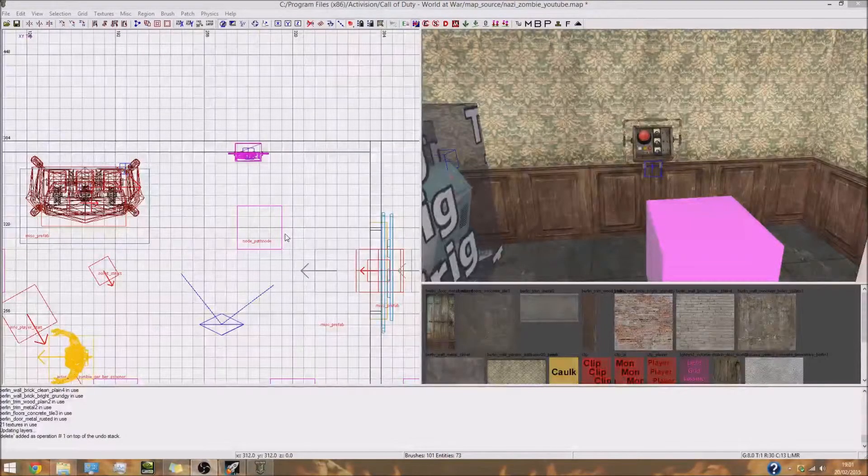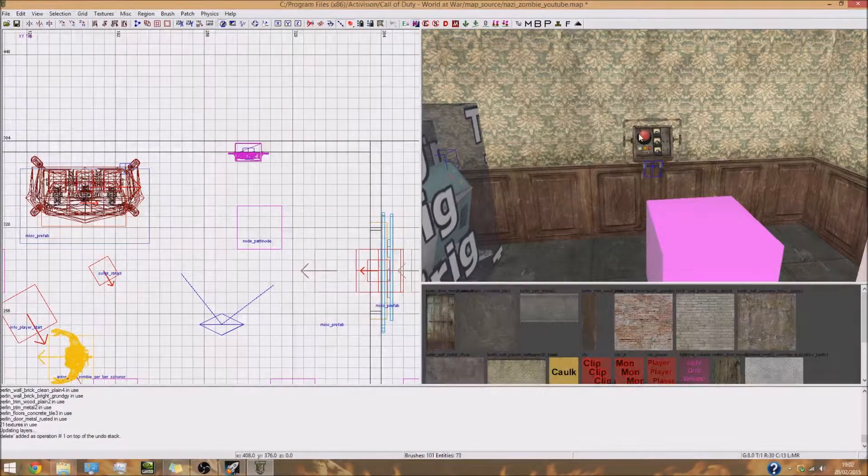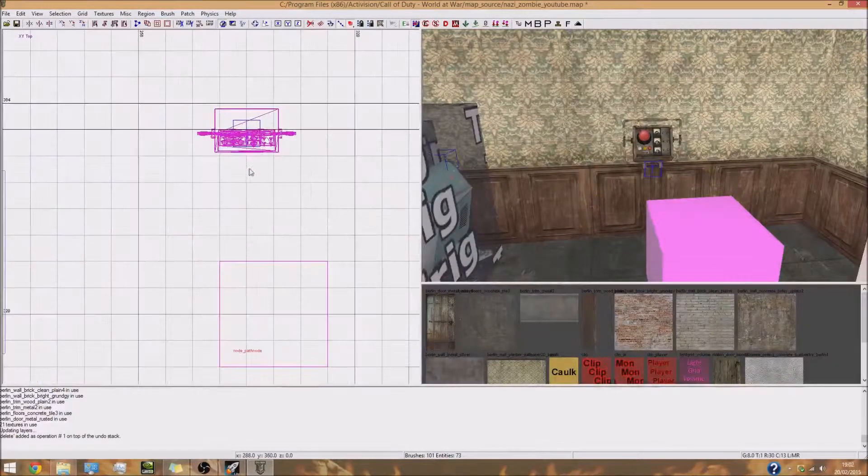Hey guys, this is Matt here and welcome back to some more customs on your scripted. In this video we're going to be adding in a trigger so when the player goes up to it and activates it, something's going to happen. In this case we're going to be giving all the players in the game a wonder weapon. I've got a control panel model on the wall just to show the player where they need to be to activate this trigger, using it just as an indicator.